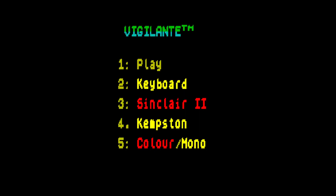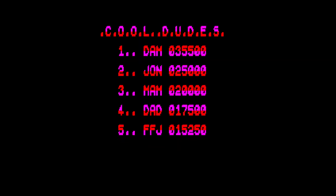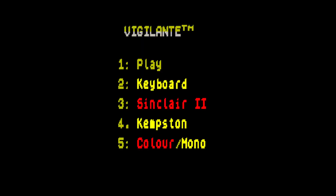Hello everyone, TechC88 here and welcome to another review. Today I'm looking at Vigilante for the Sinclair ZX Spectrum. US Gold brought the game out in 1989 and it's a scrolling beat-em-up from what I can make out. It's set in New York in 1994, so it was actually set in the future at the time.